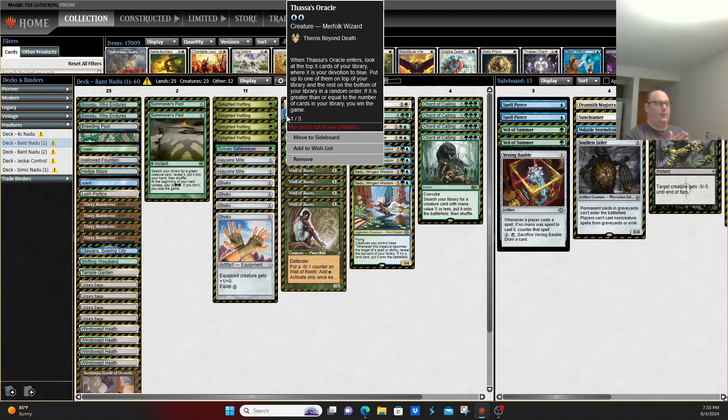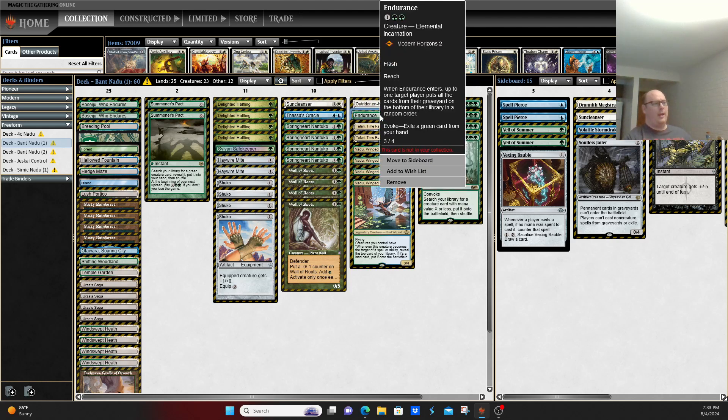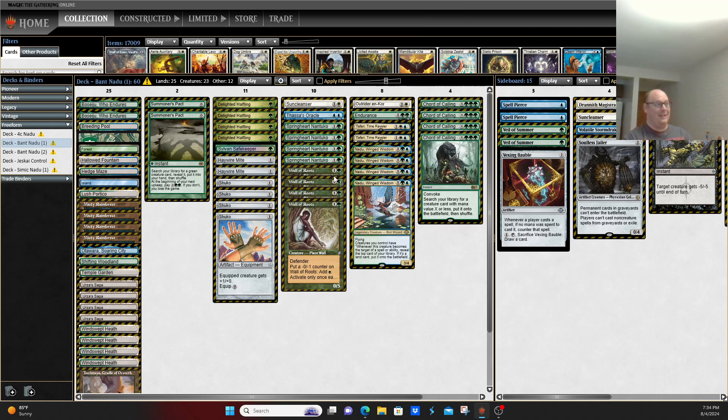In paper, a lot of people have gone to looping the deck with Endurance — basically getting their lands back, resetting their permanents, and then killing with whatever their battlefield state is. You have a number of different ways to execute, but Thassa's Oracle is just the easiest and cleanest kill.